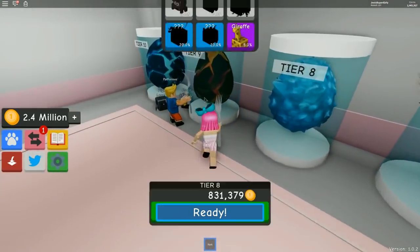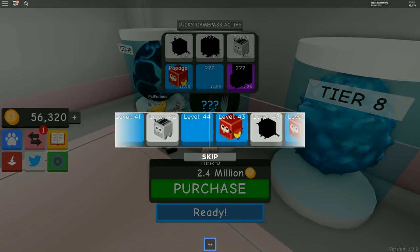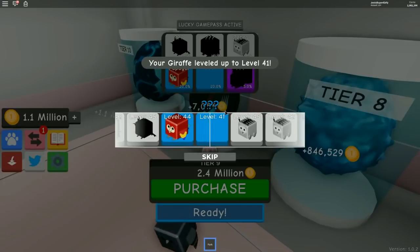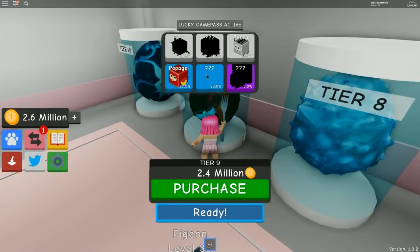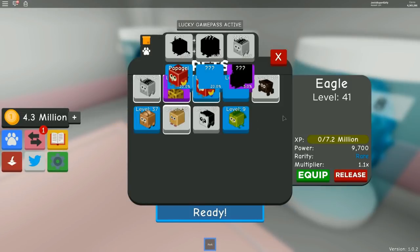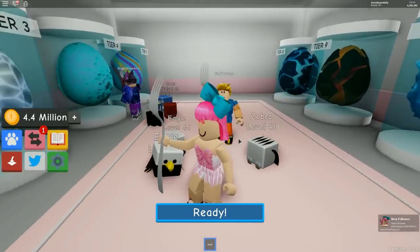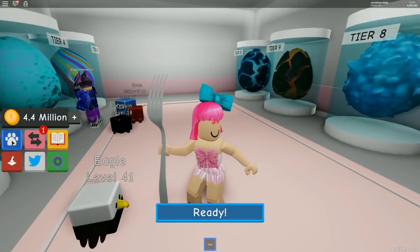Purchasing again — please give me the epic one. What do you think it is? Maybe a peacock — that would be so cool! I got another zebra, which is disappointing. I'll add the zebra to my team though. I got a rare one but it's invisible — wait, what?! All right, let me equip him and see what happens. Oh, he's there — he looks cool!